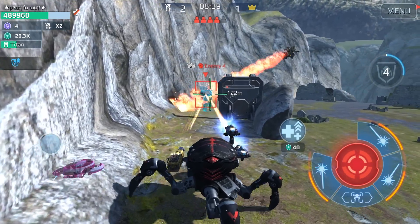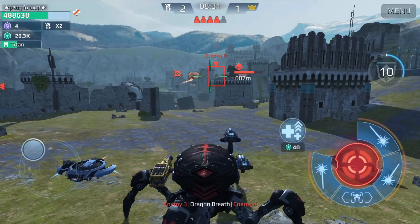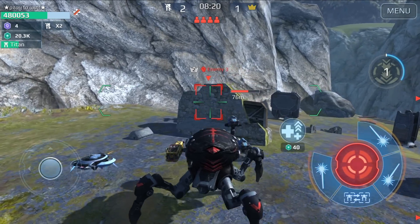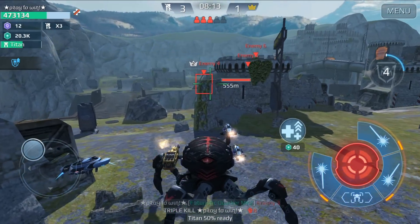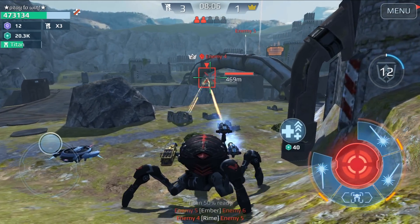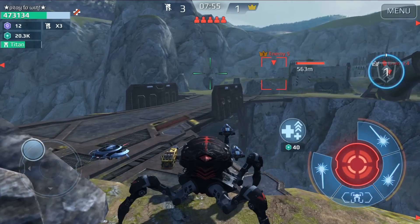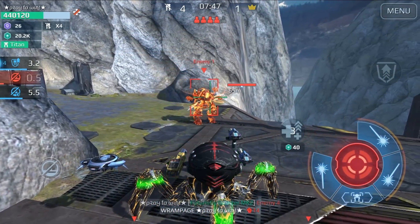The Ao Jun is coming to steal my kill — I told you he was going to steal it. But we avenge the Ravana anyway. I tricked the Ao Jun: he thought I was going to jump toward him but I jumped in place. He expected me to jump to the other side and came to the left, but I stayed in the same location — that's why I got him.